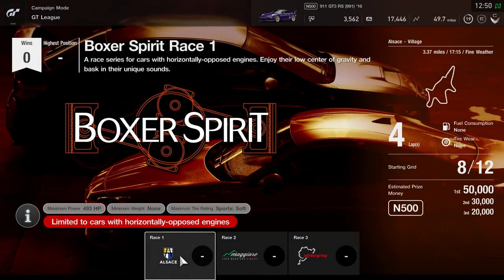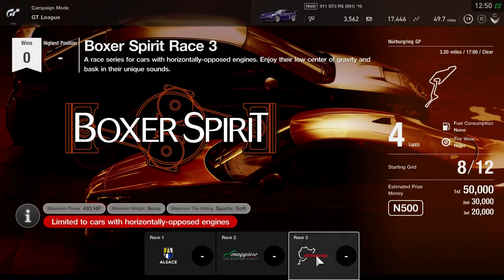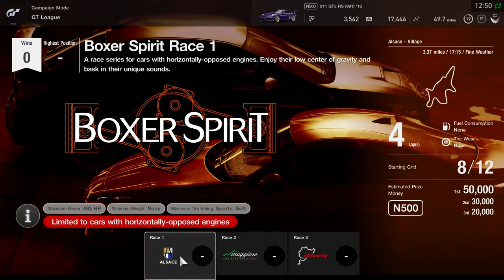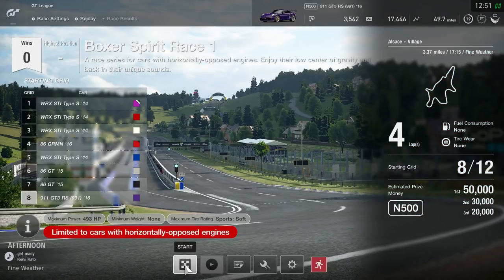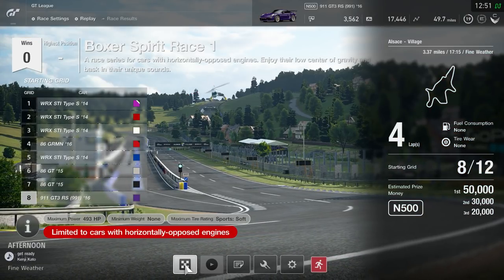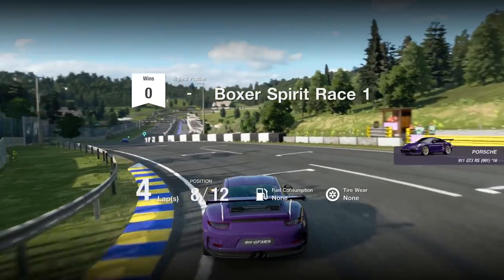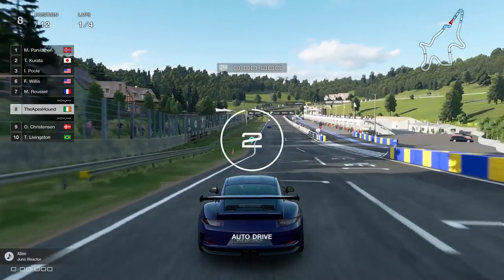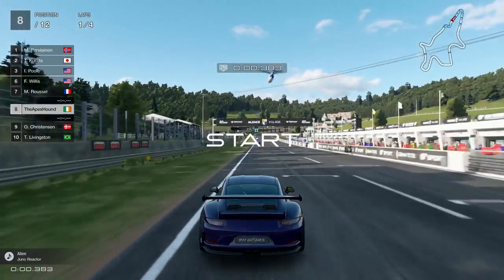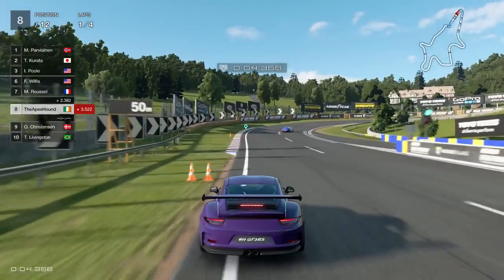We're doing the Boxer Spirit here. This is 4 laps at 3.37. That's 4 laps as well. So there's 3 races, they're all 4 laps, and they're all around the same. I think you can pick between only about 4 cars or so. Estimated prize money is 50,000. So if we win this and we don't get 50,000, we'll know it's because we're using the Porsche. They're starting us in 8th again. Oh, it's this track - I like this track, it's a pretty solid one.